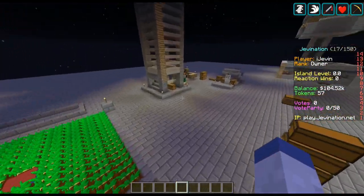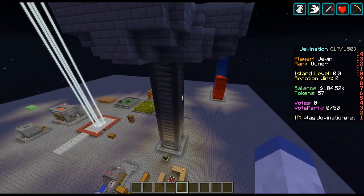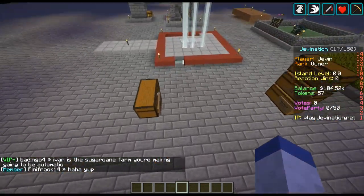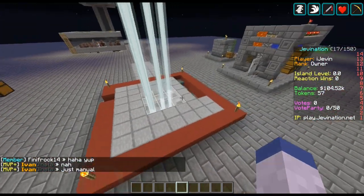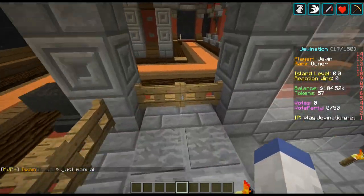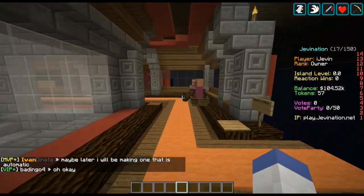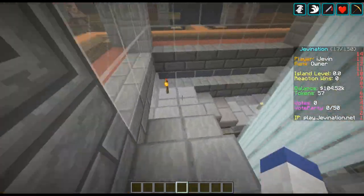There's a sheep farm and this looks really cool — I'm assuming this is a mob grinder. Yeah, got mobs in there, not bad. Lots of loot. Let's go downstairs. They've got all their loot in here for island levels. This looks really cool — I like it. Very nice looking. They have their villagers in boats so they don't go off the edge.